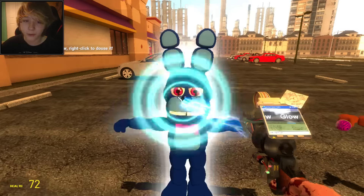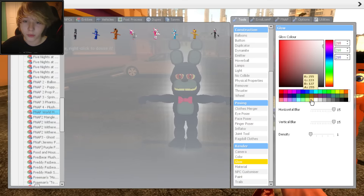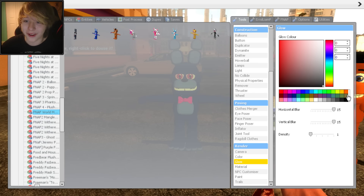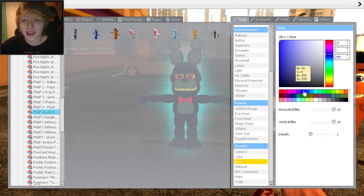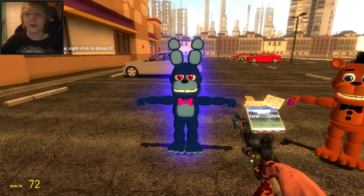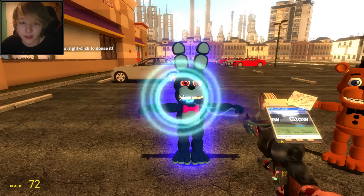What happens if we add like a gray glow? Oh, that's cool too. Nah, it's poop. Black? Well, black would be nothing - I'm an idiot. I think dark blue would look best since he's like a dark blue - dark blue-ish purple-ish, indigo. That's the word I'm looking for: indigo. Now what happens if I change the density?